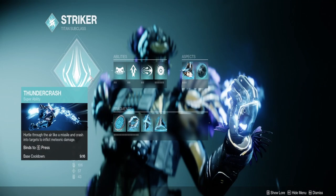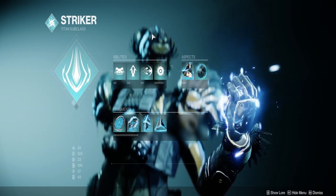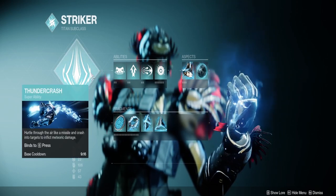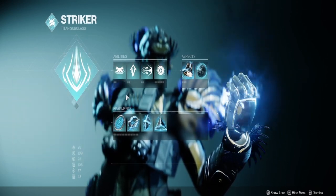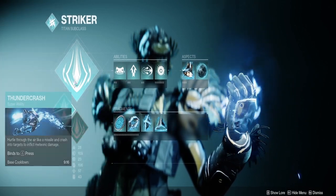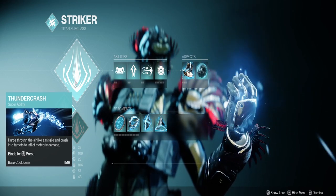We're going to be using an Arc Titan, as Arc works out really well here with our grenade spam to keep everything jolted. The overload champions are really dangerous here. Thundercrash for big damage as you need to — you can actually run Fist of Havoc if you'd like. Getting out of a sticky situation is nice, but with Thundercrash you can always launch away and then come back in if you need to.